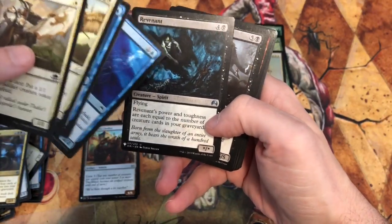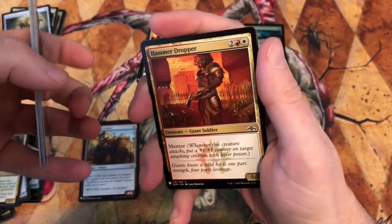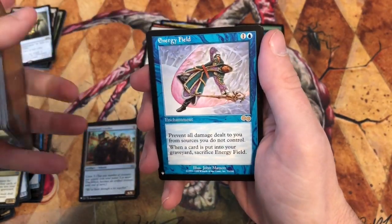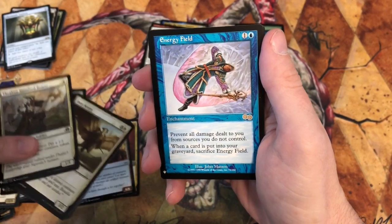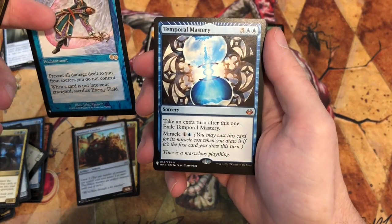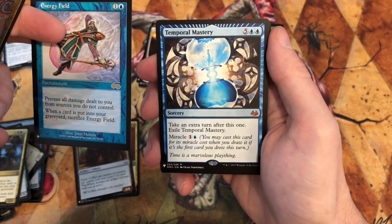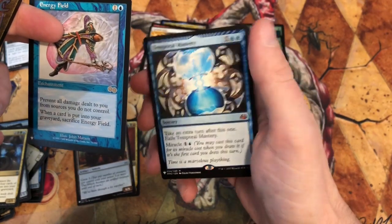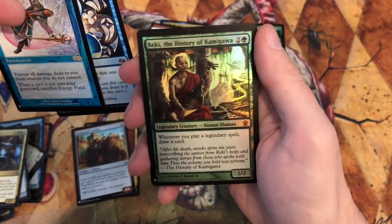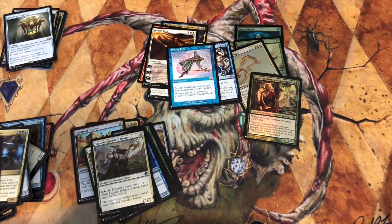Feral Nomination, Hammer Dropper, Gruul — kind of cool. Energy Field: prevent all damage dealt to you from sources you don't control; when a card is put into your graveyard, sacrifice Energy Field. Interesting. And we have Temporal Mastery — I honestly don't know if it's a great card, but my son has a blue deck so he might want it. Also Reikai, the History of Kamigawa: whenever you play a legendary spell, draw a card.